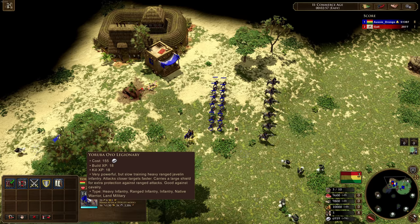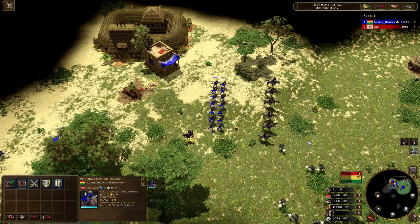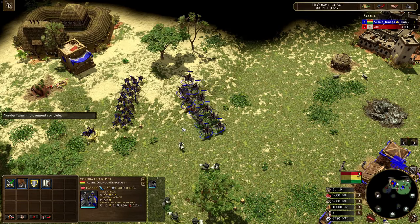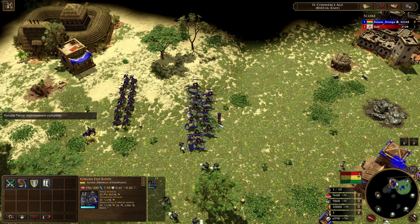So it says very powerful but slow training, heavy range javelin infantry, attacks closer targets faster, carries a large shield for extra protection against range attacks. They're about to double — here they come. Boom. Now you might be thinking: okay, six Yoruba going up to 12 Esso Riders — you know, that's not too crazy.